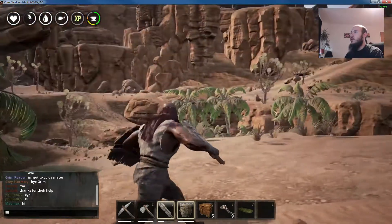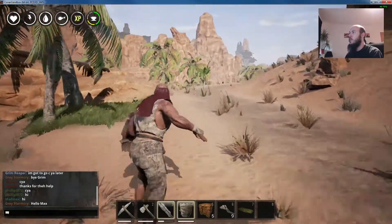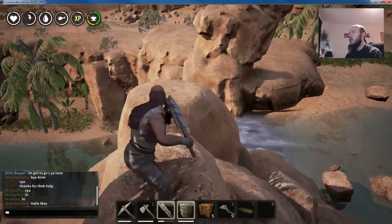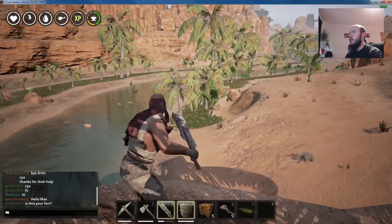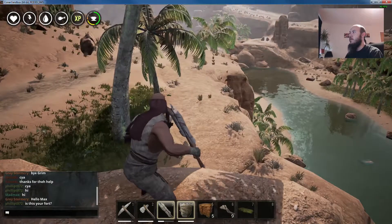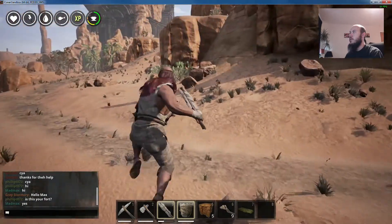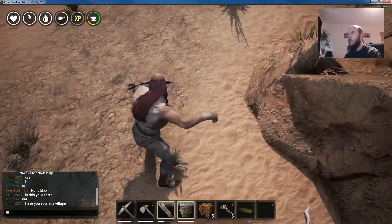It looks like we're roughly in the area we wanted to be - there's a nice big walled city right there. This is quite pretty. There are crocodiles here which isn't perfect, but it's a pretty nice area. Maybe we could settle here. Ideally I'd like to settle right where that crocodile lives. I'm going to place another bedroll down - here's a place I'd like to come back to.